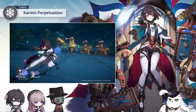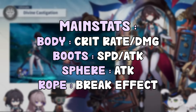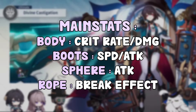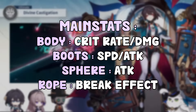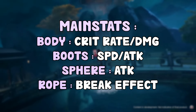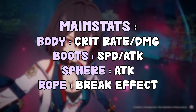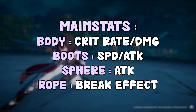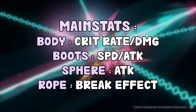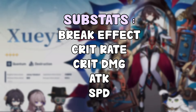For main stats: on the body just want crit — either crit rate or crit damage, whatever you need depending on your substats and weapon. You just want to maintain something close to a 1:2 ratio. On boots you can go either speed or attack, depending on what you need — I'll tell you the speed target in a moment. On the sphere, usually you just want attack. And on the rope, you're going to have to go break effect — it's just necessary. For substats, you're going to need speed, break effect, crit, and attack.